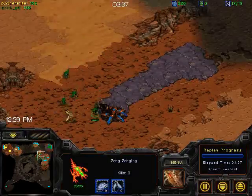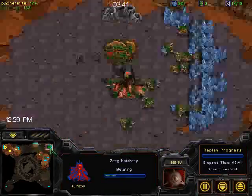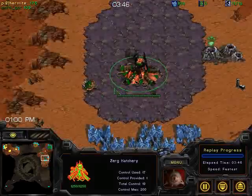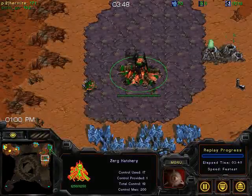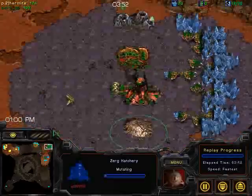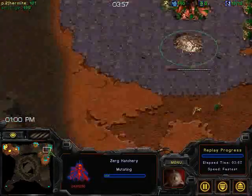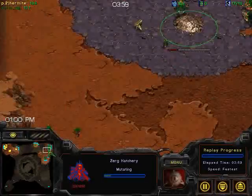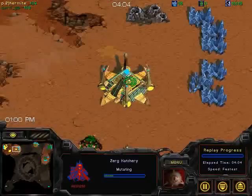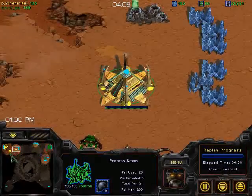Hermite is going to have a zealot out pretty soon, and GB does not have enough to attack him any time soon. GB is going for a double expand, and he's going to go for yet another hatchery — a 4-hatch build, which means most likely 4-hatchery Hydras. The question is whether Hermite is going to be able to scout this and prepare with a lot of cannons, because 4-hatch Hydras is actually quite good against Protoss on this map.